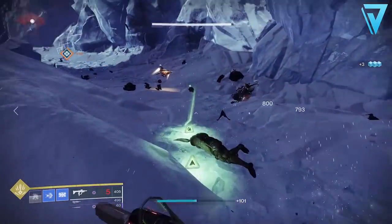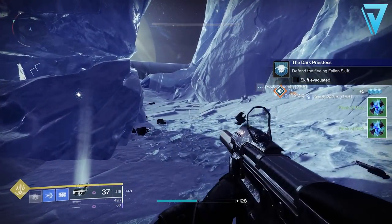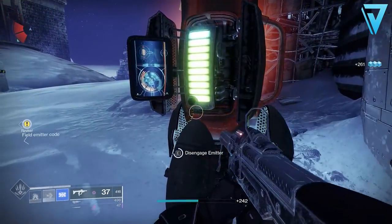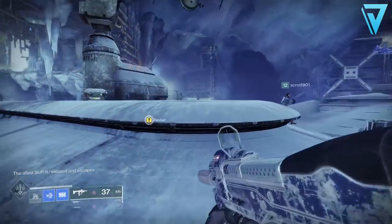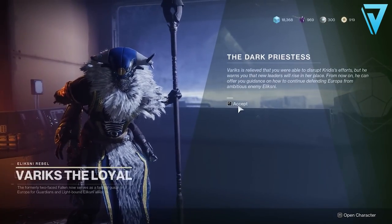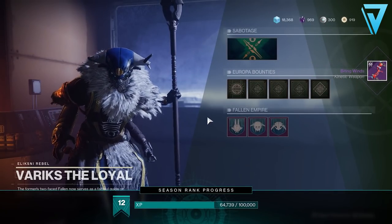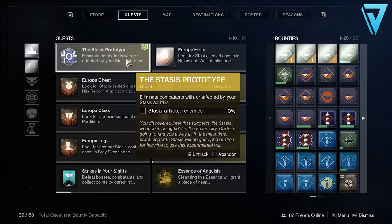Precision kills are the most optimal approach, and it's best to do this on the north side of the map. The next step requires you to defend the fleeing Fallen Skiff — defeat the combatants around the Fallen terminals, and once you've cleared as many adds as possible you can disengage the emitters. Once all four emitters are released, the Ketch can escape, completing this step. This unlocks access to the Dark Princess Empire Hunt, and the reward is the Biting Winds, a new legendary bow from Beyond Light. Completing this finishes all the Variks sections of the exotic quest.